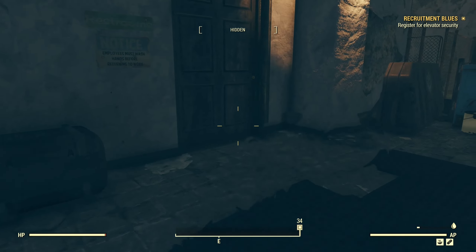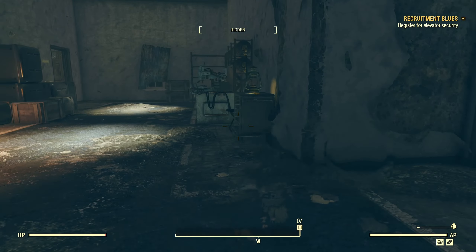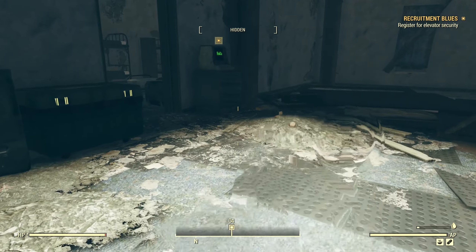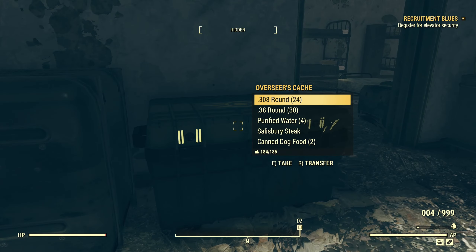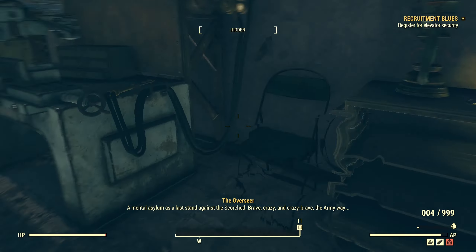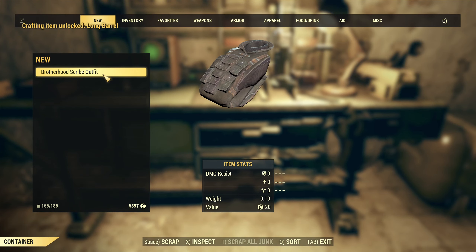Getting closer. Benches. Overseer's cache. Let's hear what the overseer has to say. Allegheny — a mental asylum as a last stand against the scorched. Brave. Crazy. Crazy brave — the army way. At least I'm pretty sure the Brotherhood had former US army members, judging by the security system. If only they had survived. What I wouldn't give to have a few of America's finest watching my back right now.